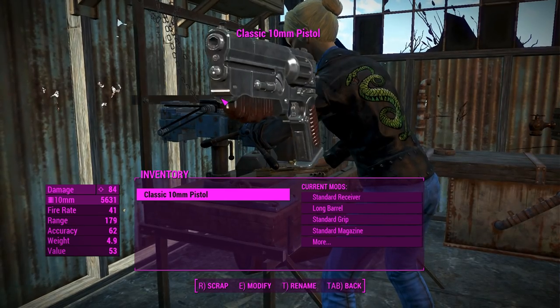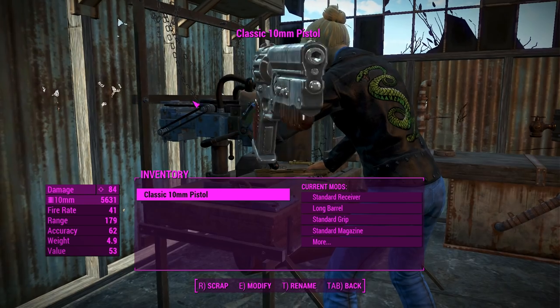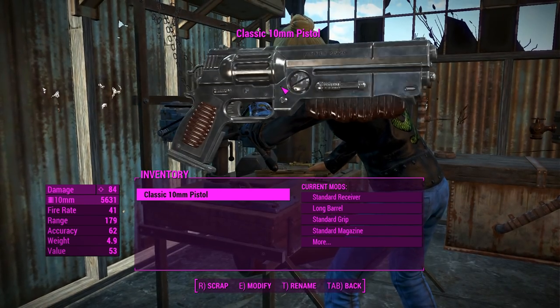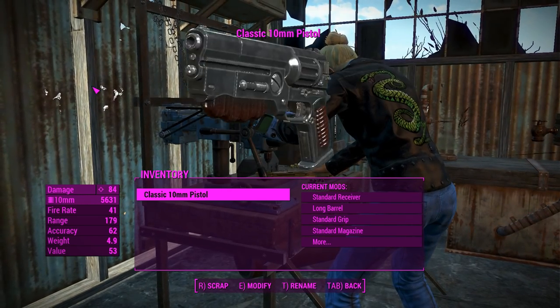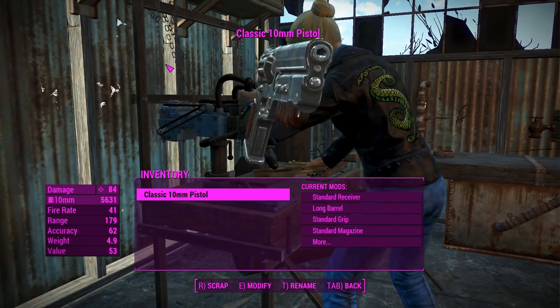G'day, this is Captain Noob and this is the classic 10 millimeter pistol. This is a mod weapon added by the Creation Club Tunnel Snakes Rule content, and it is basically a recreation of the Fallout 1 10 millimeter pistol, so obviously it's classic.